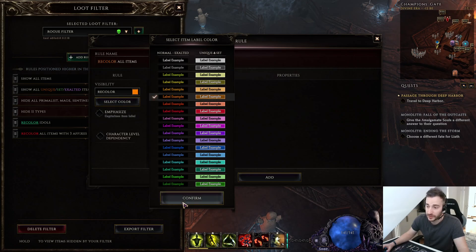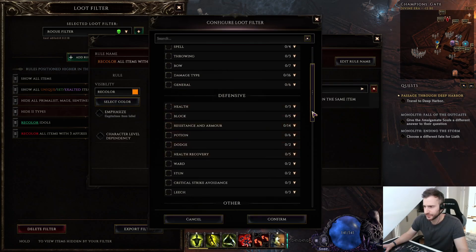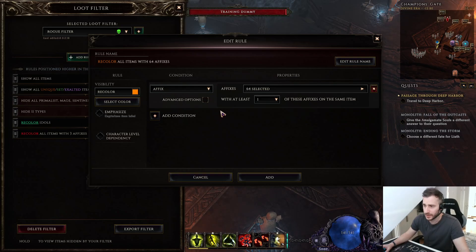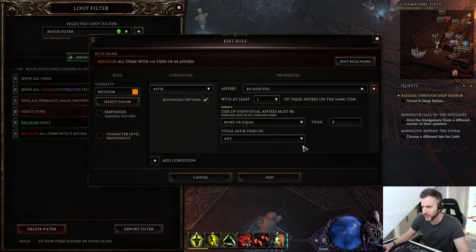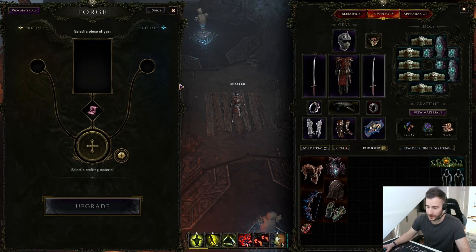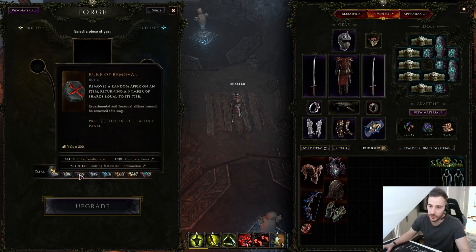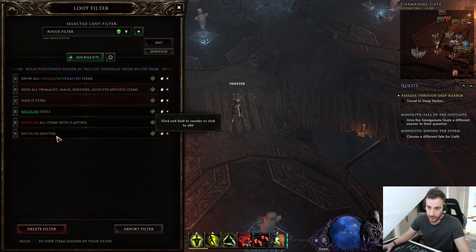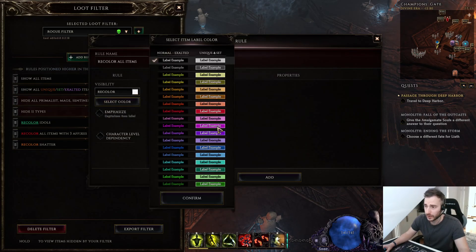Another rule I add is only for myself because I do Rogue content testing — I take everything with affixes, good or bad, so I can test stuff for Rogue and give feedback on all the builds that are basically possible. Then I go to Advanced and set the minimum tier. In the beginning I probably start with Tier 3, so everything Tier 3 or higher gets highlighted. This is separate from a general rule for all builds where I list all the rare stats I really need.